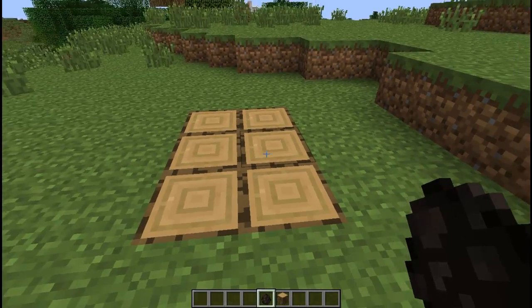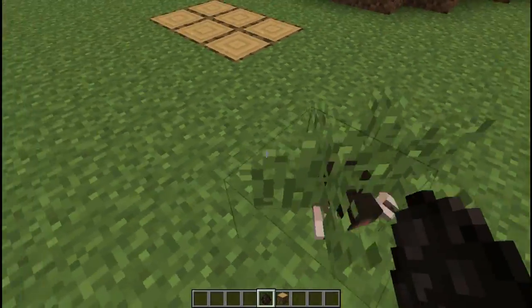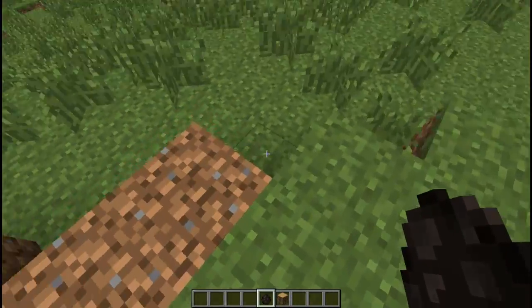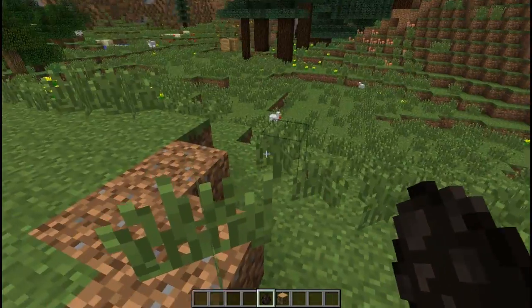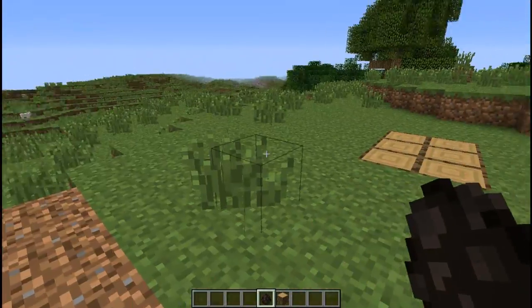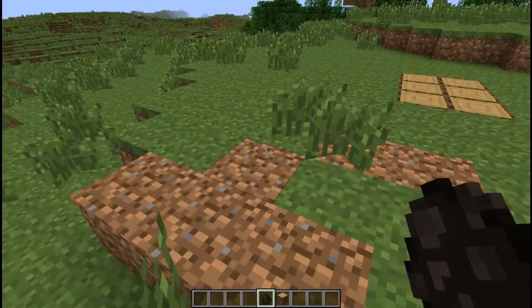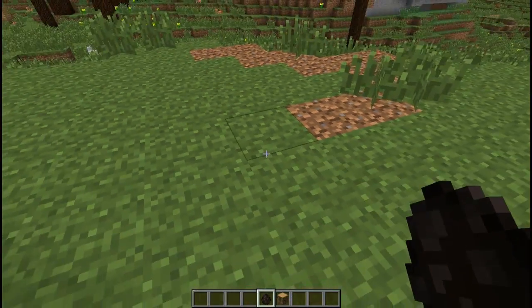Moles now have a normal-sized shadow and don't noclip through blocks anymore — or at least they don't hurt themselves from noclipping through blocks. Normally you would find a mole and when it goes through blocks like planks it would suffocate and die, but this has been fixed.